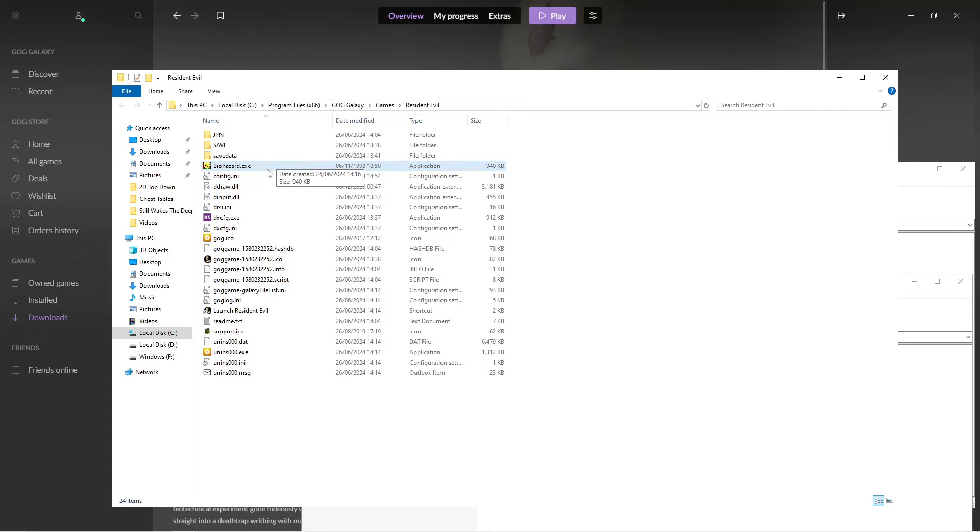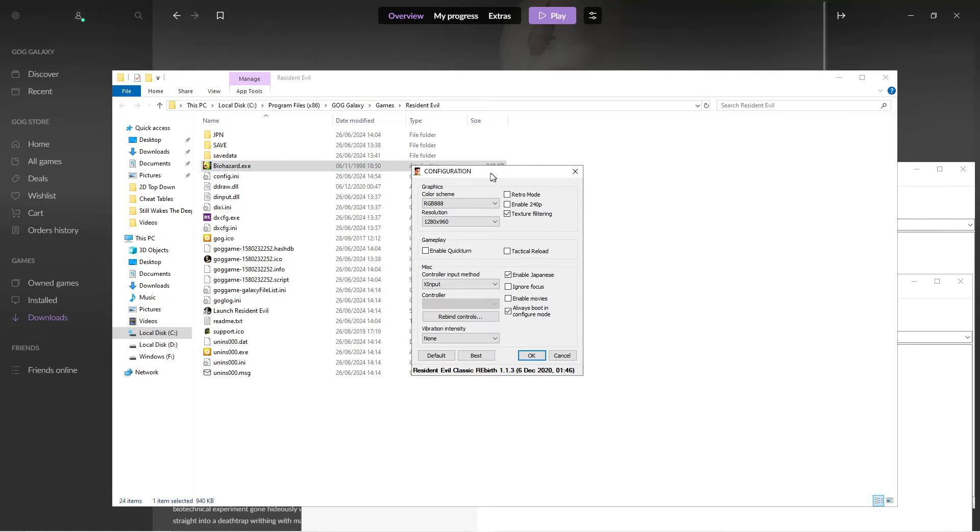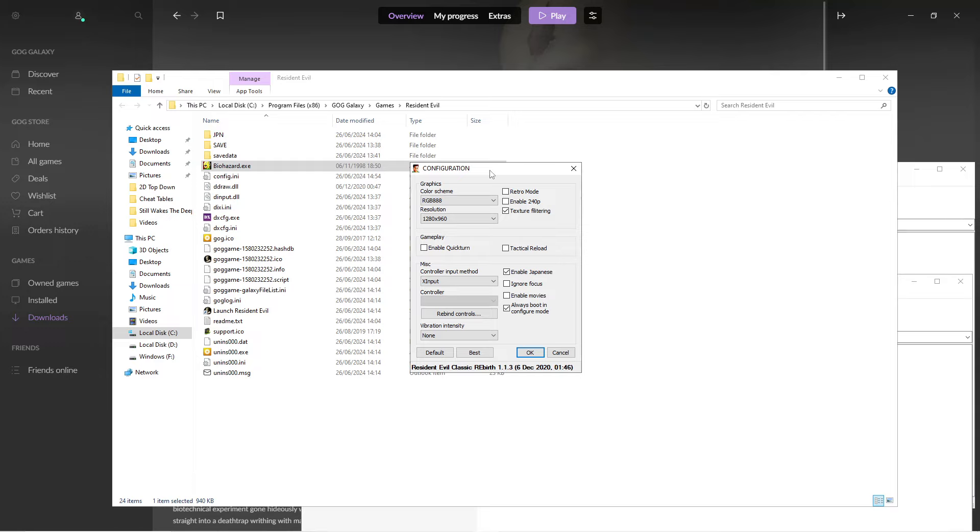Once you open the game afterwards via either the launcher or just the exe, you'll be greeted with a nice little configuration screen. This allows you to choose your resolution, which the original game does not. You can also choose Retro Mode, which adds some nice textures, enable Japanese or disable it, enable movies, and make the game continue when you tab in and out.